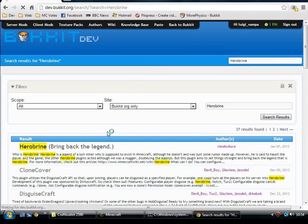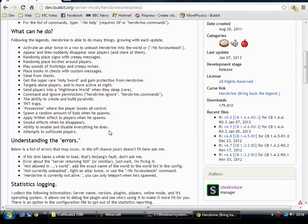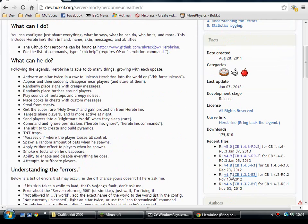It's nice to see one of these Herobrine plugins back up and running — they've all been a bit buggy. I'm running version 5, tested this on the 1.47 server, build number 2590 of CraftBukkit. Download the jar, stick it in your plugins folder, restart your server.